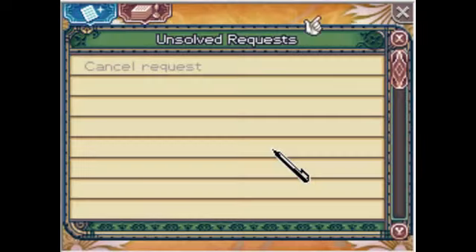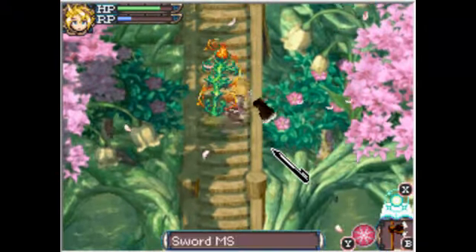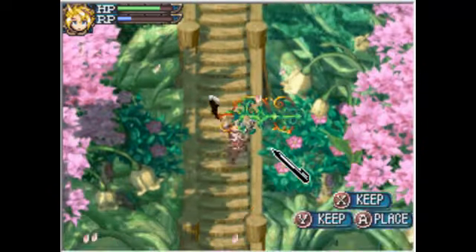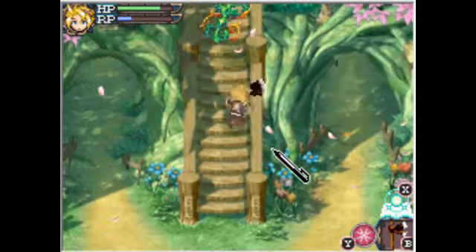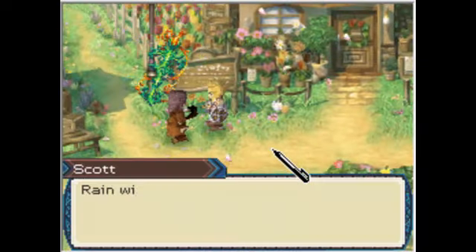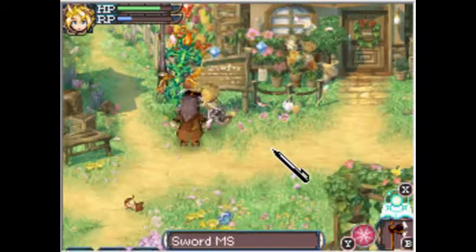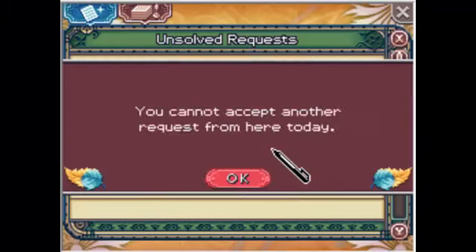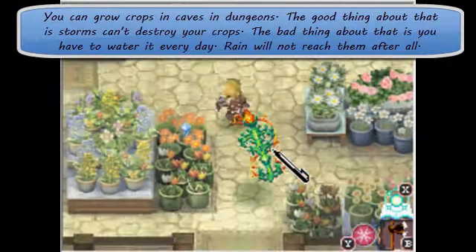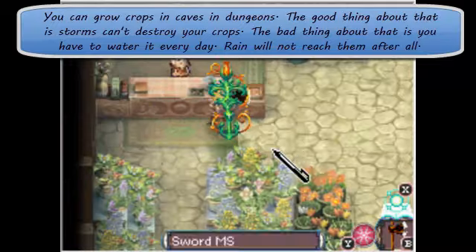There's a treasure icon above a character's head - that means there's a treasure hidden somewhere nearby, but I can't find it right now. Rain will water all the crops automatically. Isn't nature wonderful? Except in a cave, of course.